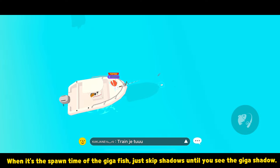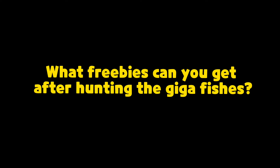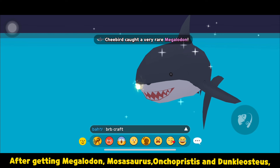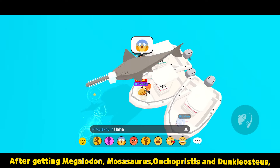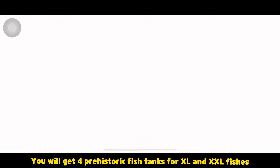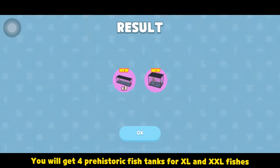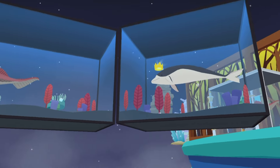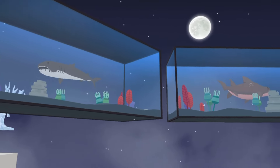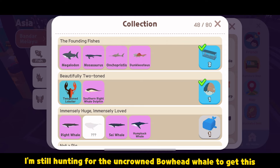Another tip! When it's the spawn time of the giga fish, just skip shadows until you see the giga shadow. After getting megalodon, mosasaurus, oncopristus, and duncleosteus, you will get four prehistoric fish tanks, XO and XXO fishes. You can also get the whale boat if you've completed all the whales.